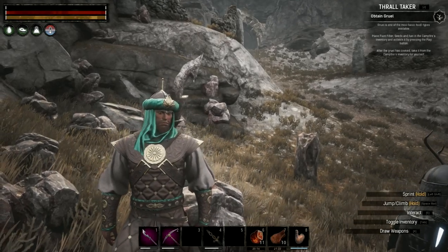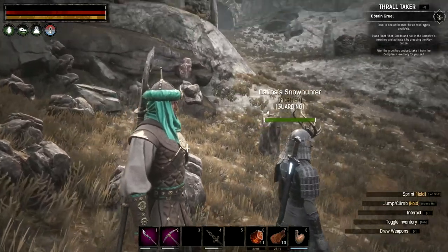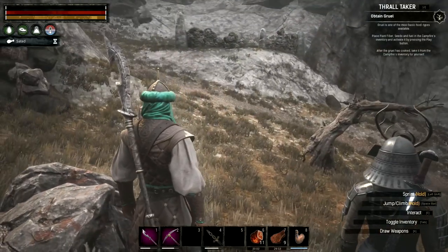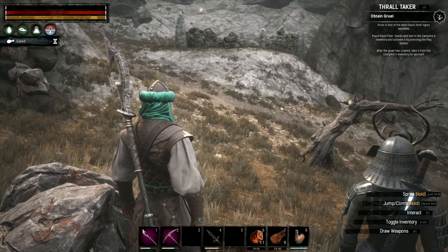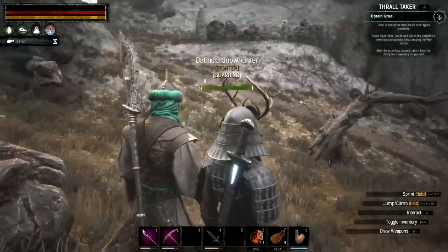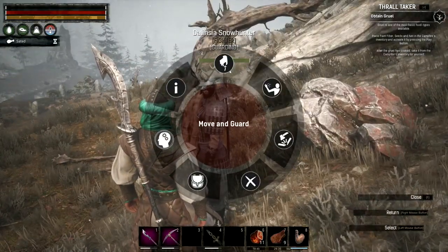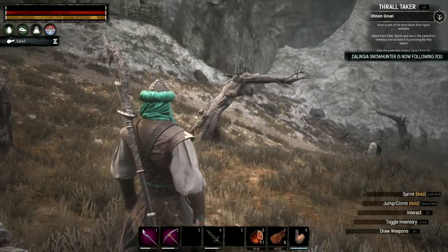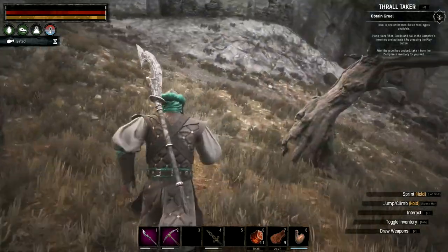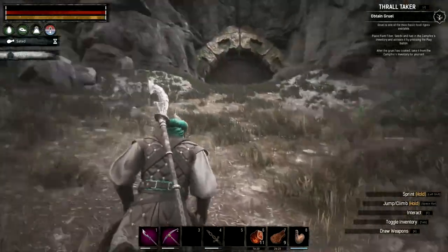Hello everyone, welcome back to Conan Exiles. There are a lot of undead around, but we're gonna do the Barrel King. I got some goodies with me — my pickaxe, because if there's undead people we're going to hack them up and hopefully get some skulls. I came here and needed demon blood to get inside, so I came back and got some. Let's hop inside — I have no idea what to expect, this is one of the places I've never been in.